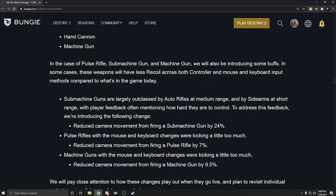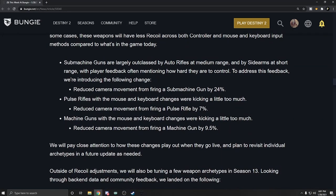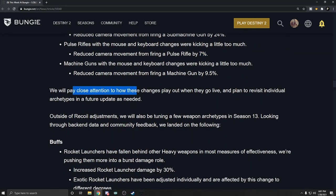In the case of pulse rifles, submachine guns, and machine guns, we will also be introducing some buffs — in some cases these weapons will have less recoil across both controller and M&K compared to what's in the game today. Submachine guns are largely outclassed by auto rifles at medium range and sidearms at short range, and player feedback often mentions how hard they are to control. Reduced camera movement when firing a submachine gun by 24%. Pulse rifles were kicking a little too much — reduced camera movement from firing a pulse rifle by 7%. Machine guns: reduced camera movement by 9.5%.